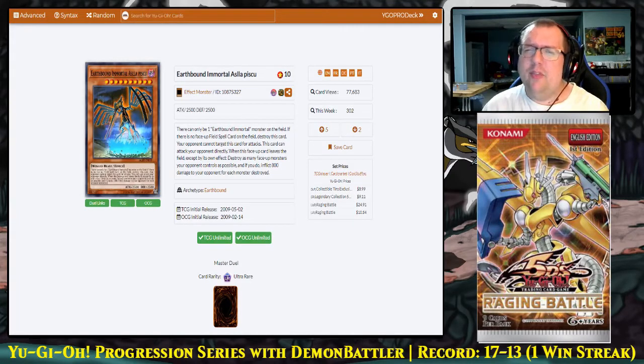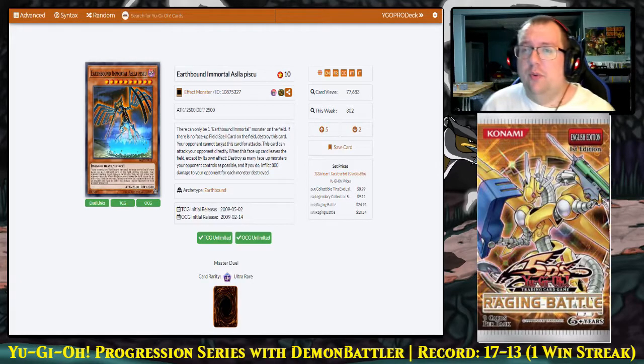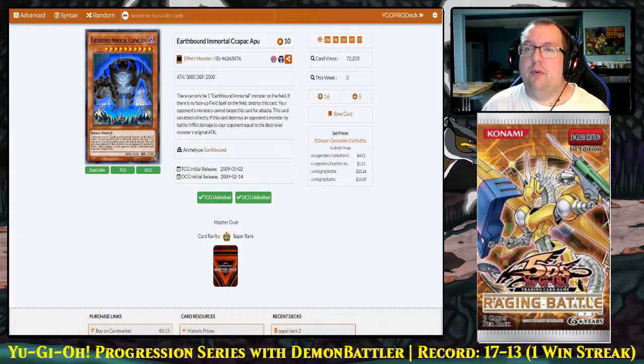All the Earthbound Immortals share mostly the same effects: only one can be on the field, they can't be targeted for attacks, they are all direct attackers, and they are all destroyed if there is no field spell. We're not going to be playing these outside Turbo Duels, but in Turbo Duels they will be extremely potent. Asila Piscu is probably the weakest — it's not a three-turn clock on its own — while Coco Packapoo is the best for our format: if it destroys an opponent's monster by battle, you deal damage equal to that monster's original attack. But mostly it will just be attacking directly as a 3000 attacker — very, very strong. It's also easy to summon since they're all Dark, and you can use the speed spell Fires of Doomsday to get fodder.